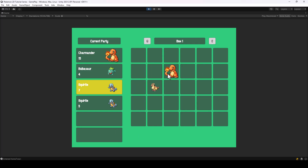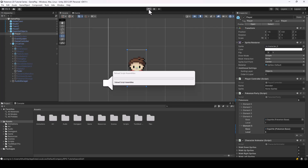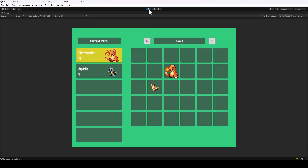Let's also try placing pokemon in different boxes. Now we have pokemon in both box one and box two, so let's save and then restart the game and load. Opening the boxes, you can see the data from both box one and box two was loaded correctly. Saving our box data is working fine! If you found these videos helpful, please leave a like and consider subscribing. Thanks for watching and I'll see you in the next video.